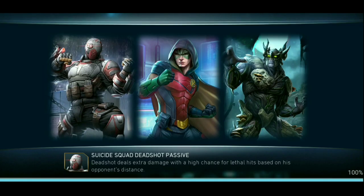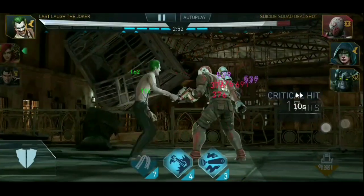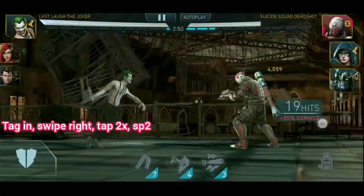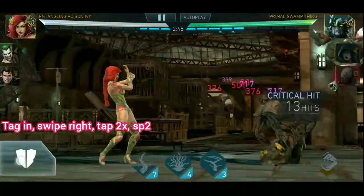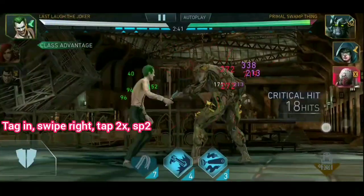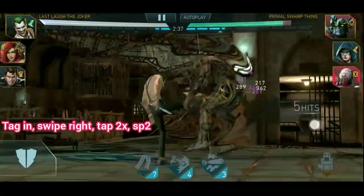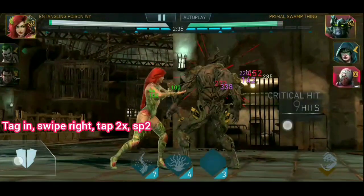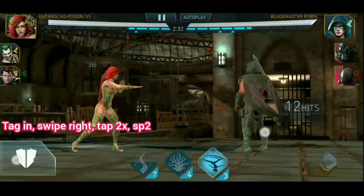So this is the second video I recorded, and this is what I did instead. When I tag in joker, I just use swipe right, tap, tap, and special 2. I miss that first swipe right — don't use that first swipe right anymore. Watch again: tag in joker, just swipe right, two taps, then special 2. Every time, I'm always ending up being closer to the opponent.